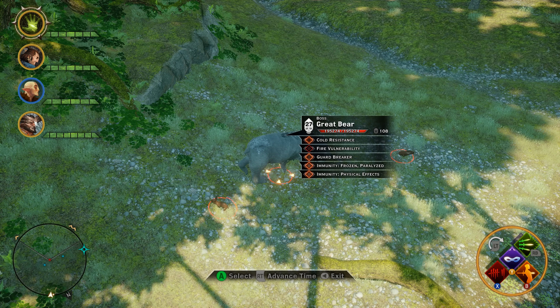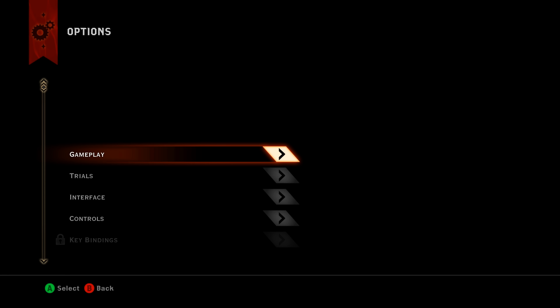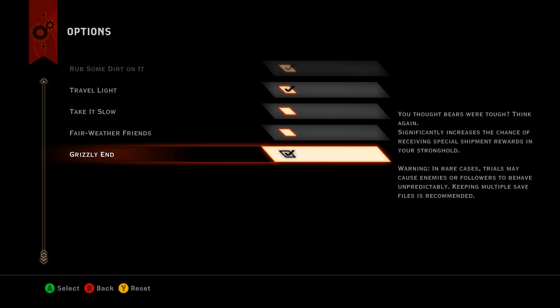Hey, what's up everybody. We're back today talking about the Trial of the Hermit and how to farm Great Bear Hide or Fade Touched Great Bear Hide. Trial of the Hermit is a new achievement and trophy that came with the Trespasser DLC and affects the base retail version of the game — from when you first step out of the rift to killing Corypheus. To enable it, go to your options, then Trials, and make sure Grizzly End is checked and turned on.